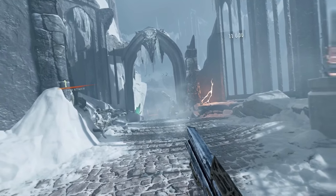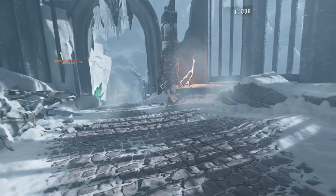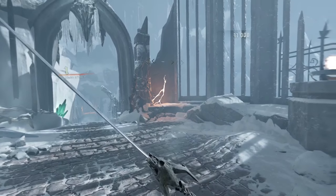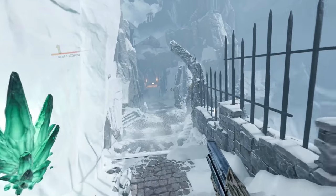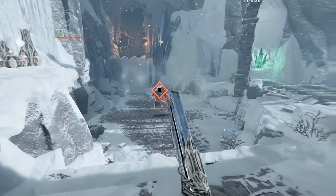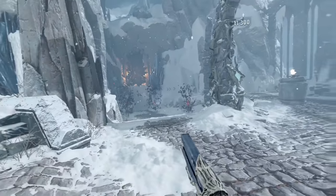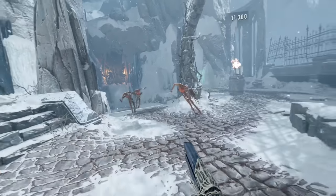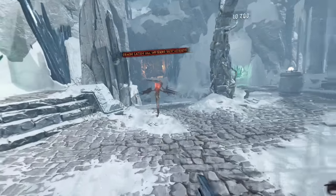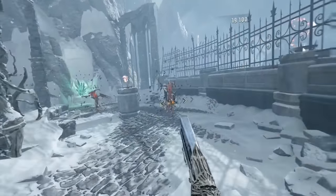Para saltar, mando derecho, botón de la palanca, y saltamos. Para disparar, el gatillo frontal. Para cambiar de arma, gatillo lateral del mando derecho; veis que tenemos varias armas. Para movernos, con el gatillo del mando izquierdo. Cuando salen los monstruos con ese aura amarilla, es porque podemos hacer un combo. Tenemos que estar cerca del enemigo cuando ocurre eso para que funcione el combo.